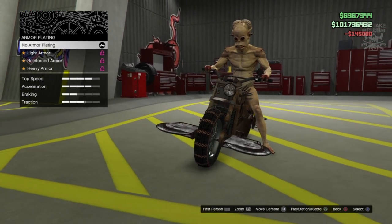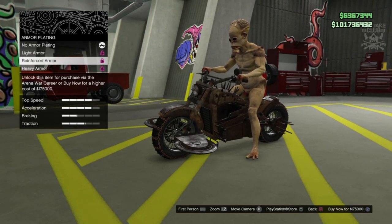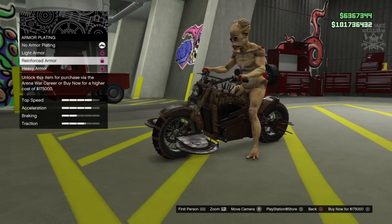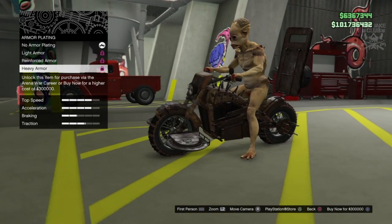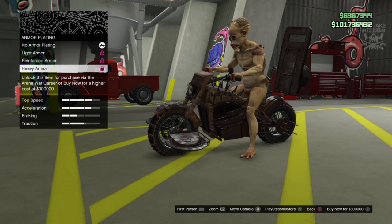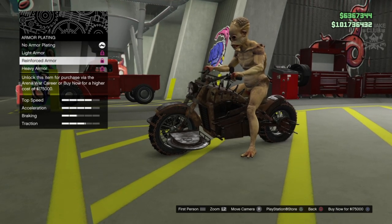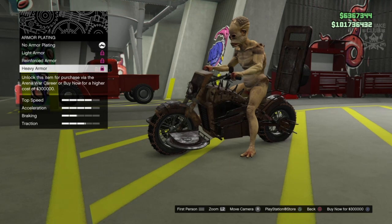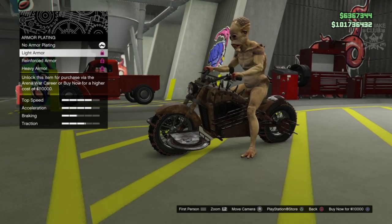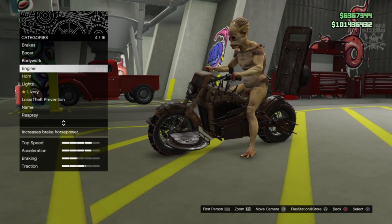Then we've got the armor plating - same deal as the boost, you can purchase it for a high price or unlock it cheaper. We're going to go full armor. You've got a riot shield on the back which is nuts. We're going for heavy armor hoping it makes a difference to durability. This is 300,000 and the cheapest is 110,000, so I hope the heavy armor makes a difference. Going for it because it looks insane.